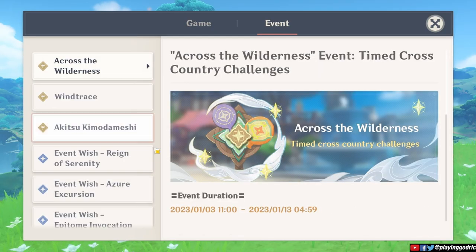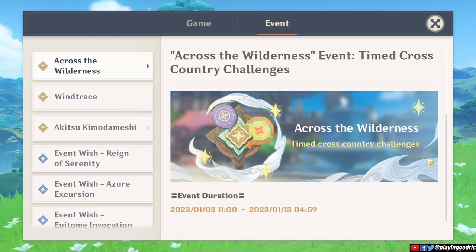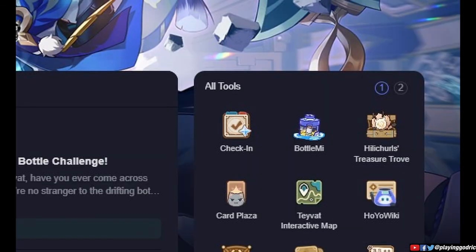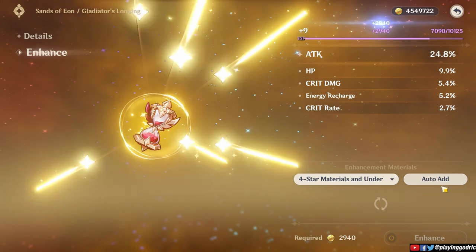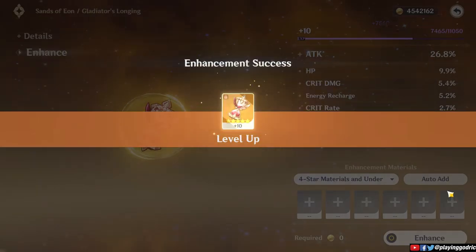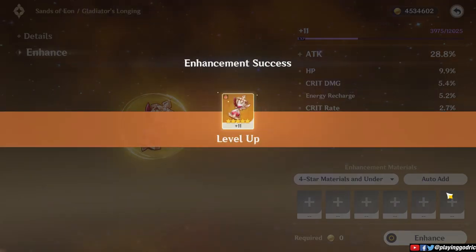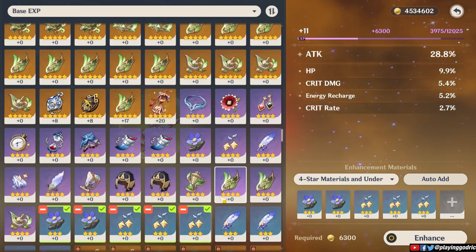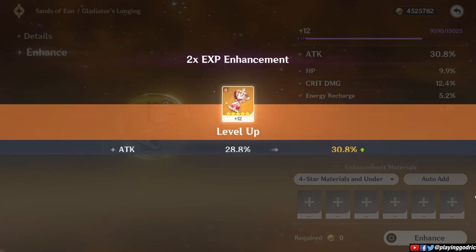Speaking of which, we have a daily login or check-in at the official Hoyoverse or Hoyolab app or website. Monthly, you can get like 60 gems in total, so you just have to log in every day. Now that we've covered those basic parts, let's go to artifacts. If you are still here and found this video helpful so far, please consider liking and subscribing if you haven't yet — it's free and it would really mean a lot. I really appreciate all of the interactions with my viewers, especially with my Discord Goats.